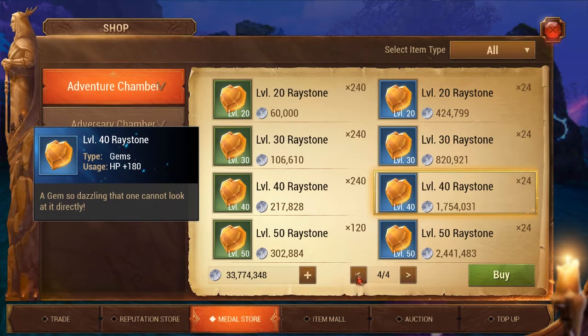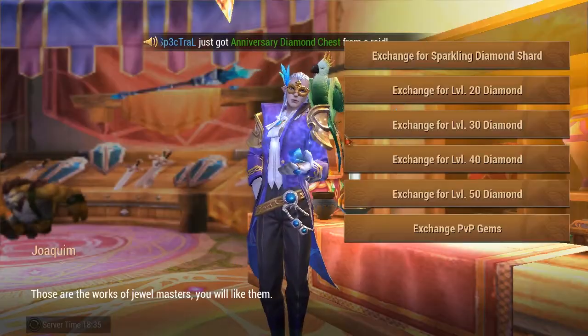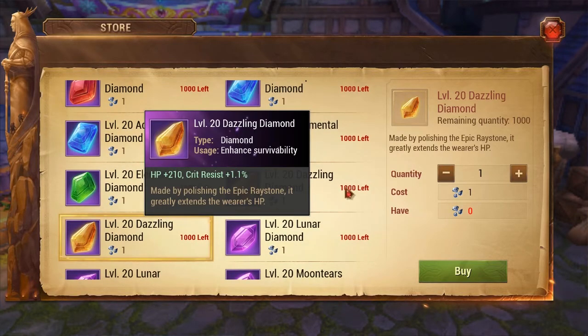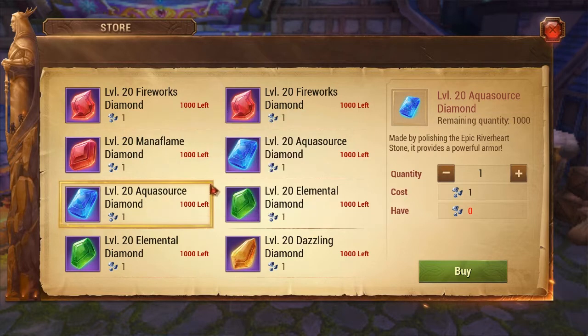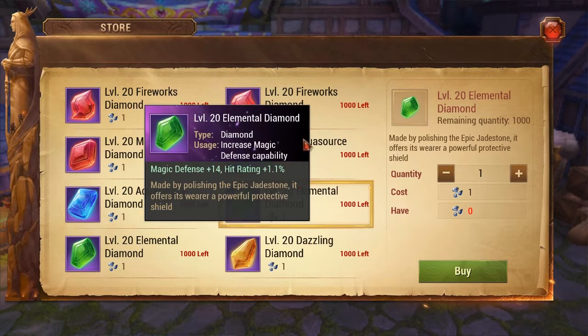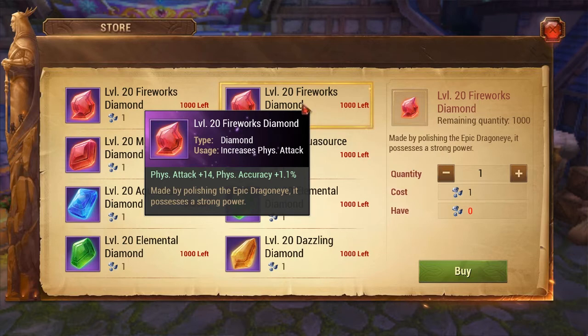After every single piece of gear has a level 40 blue gem in it, the next thing you want to do is start working on diamond gems - level 20 diamond gems and epic level 40 gems. What I suggest is you alternate: do an attack gem one time, then a defense gem, then an attack gem, then a defense gem. That way you're building up both defense and attack stats. You don't want to do all of one and then all of the other, because you'll be lacking one or the other - it takes a little while to create these.